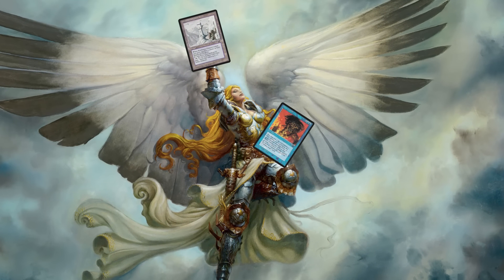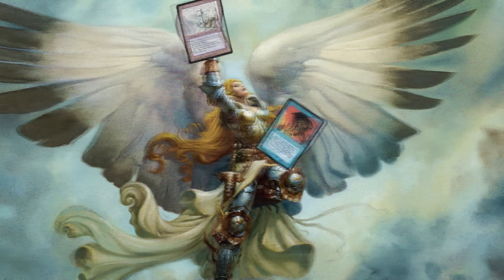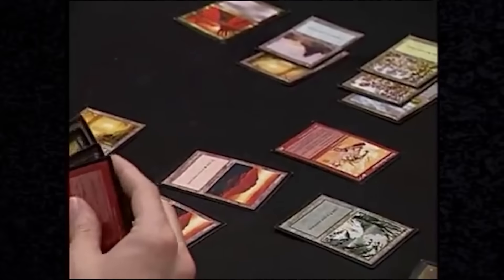Outpost Blue-White was flying high like a Serra Angel, and you would think that nothing could go wrong. But Wizards had other plans with Tempest block — Wasteland, Cursed Scroll, Jackal Pup — this was the block that first taught decks really how to be aggressive. It was not a good time for White-Blue Control.